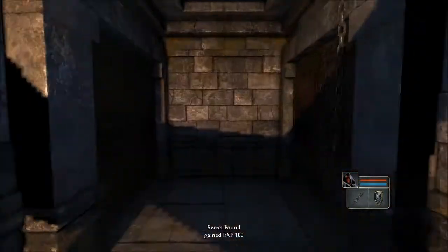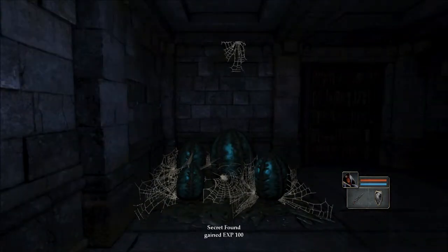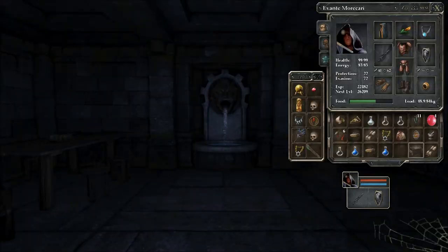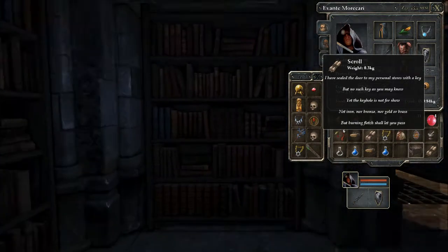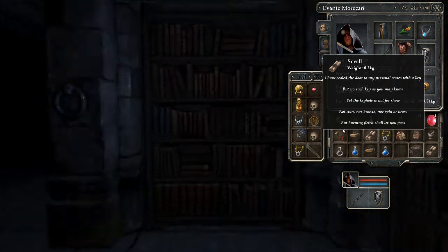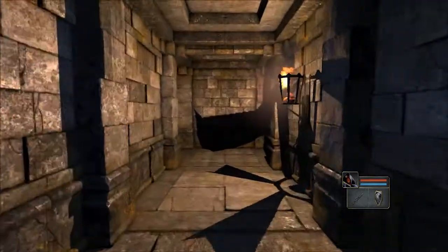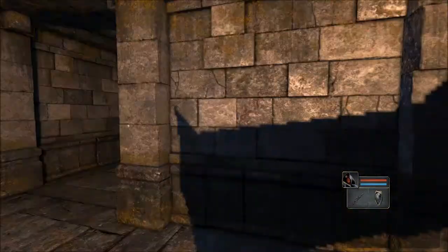Come in here — this is our first secret. There's a locked door, and there is another door here which we can get into. That's a hatching set of spider eggs. I like to think this is Brother Mark's room from level 3 — he died, got eaten by spiders. There's a little scroll here: 'I've sealed the door to my personal store with a key, but no such key as you may know, yet the keyhole is not for show. Not iron, nor bronze, nor gold, nor brass, but burning flesh shall let you pass.' I'm quite proud of that little poem. So no key will open that door — you need a specific item, and I will show you that item in a bit.